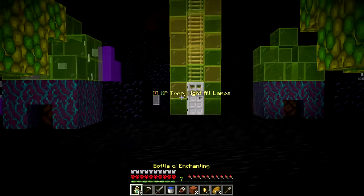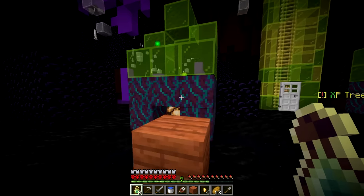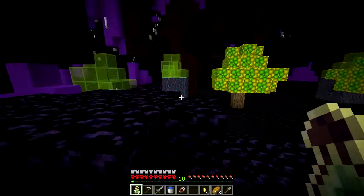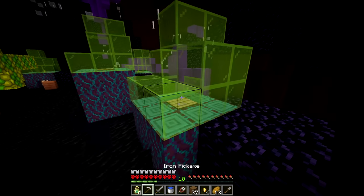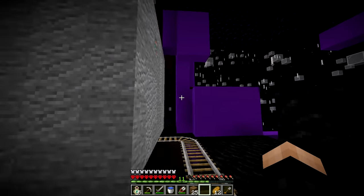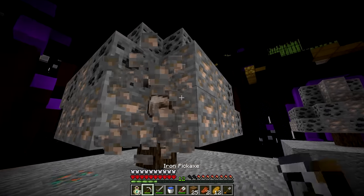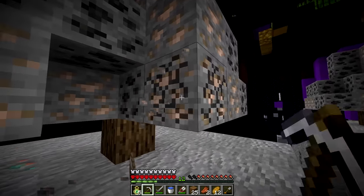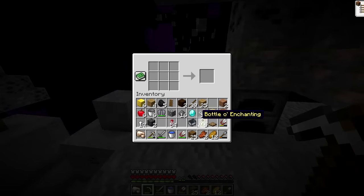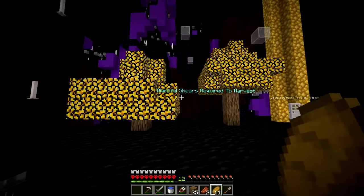We light all the lamps by throwing XP bottles in - one by one, it takes a while but all done. The next challenge is a tree where we need to craft a minecart to escape. Trees here have oak and coal. We cook iron, craft a minecart, place it on the rail, and move through the door to the next tree.